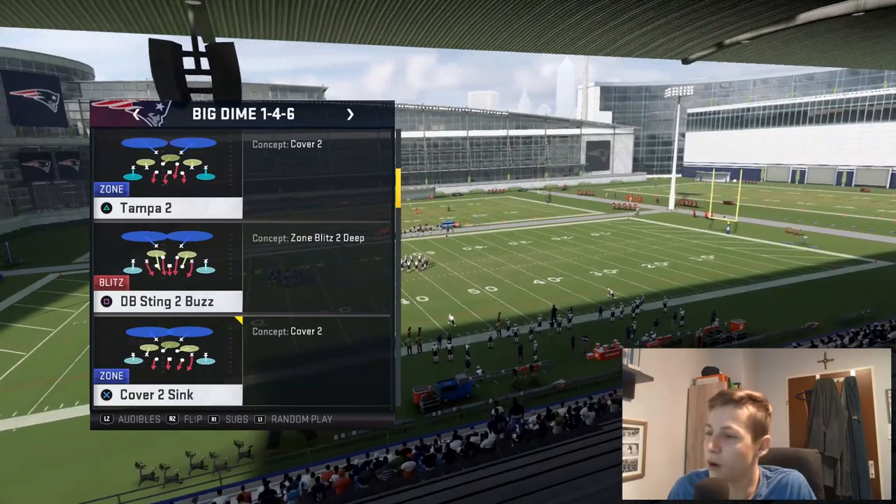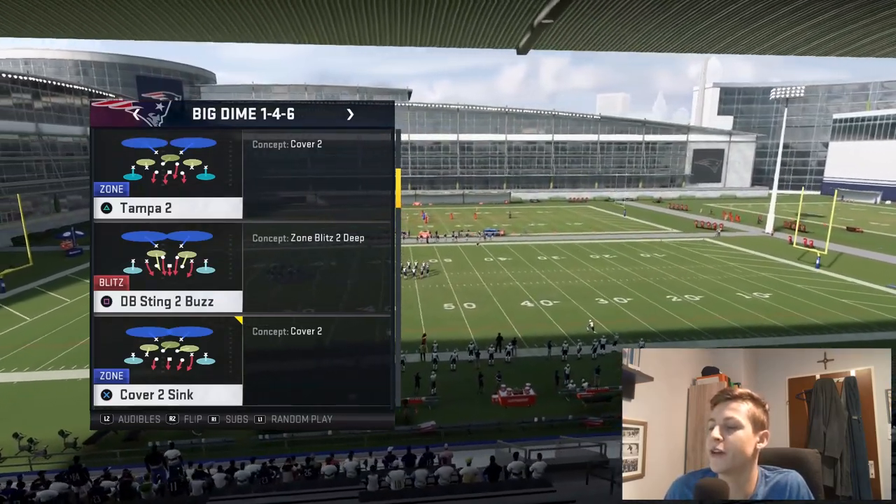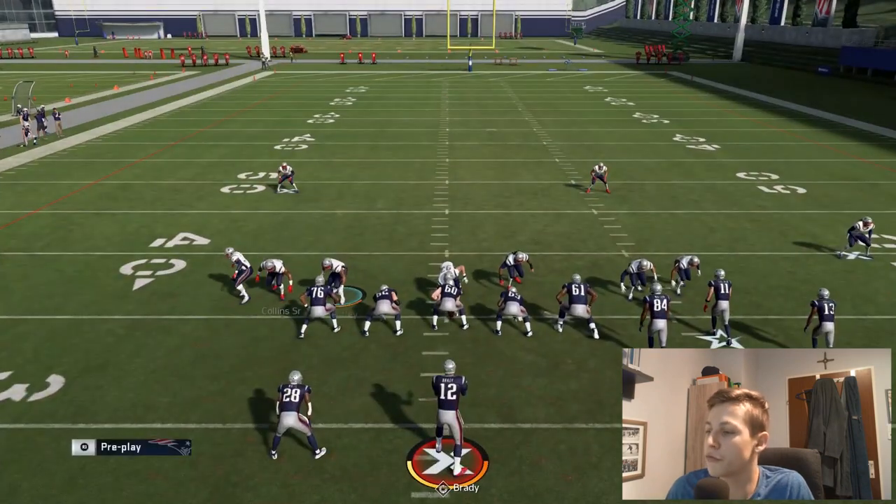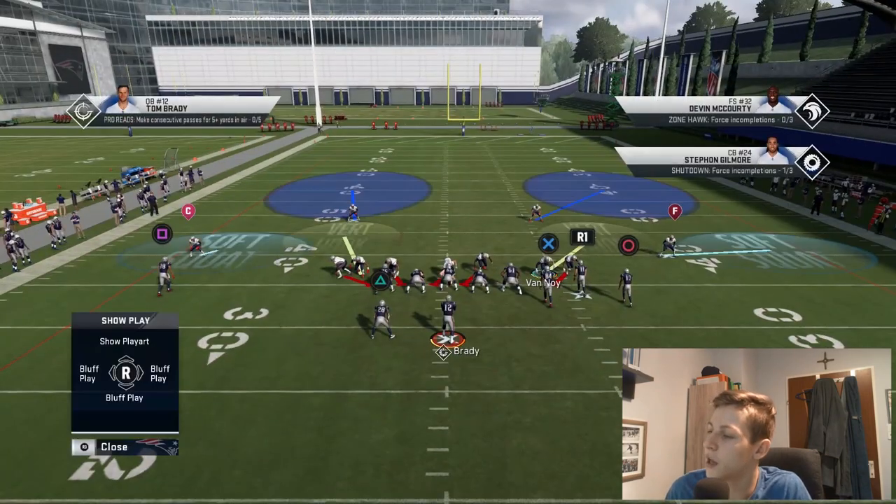The play that I always come out of in this formation is DB sting to bus, just to make it always look the same. I move this player in just to make it look as if I'm sending everybody.